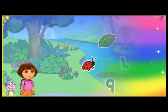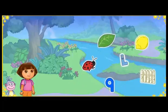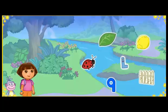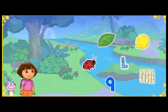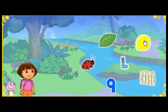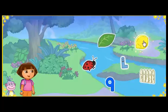Mira! We made it to Alphabet River. Uh-oh! That letter's in the middle of the river. We need to help it to shore. To get the letter to shore, we need to click on three things that start with the letter L. Lemon — yes! Lemon starts with the letter L.